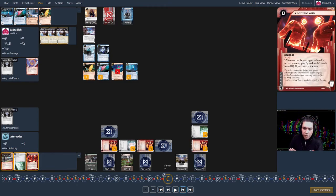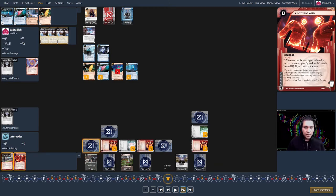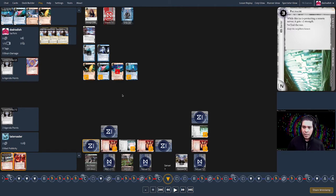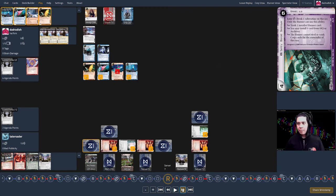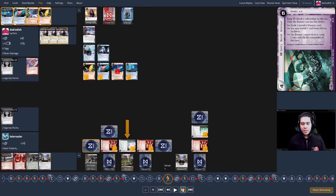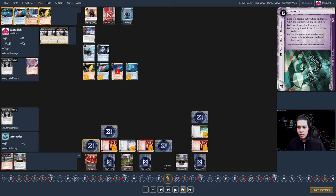Turn twenty feels like a potential scoring window to get into server twelve. The corp puts a Palisade over Archives — they noticed I was farming it — then draws twice without doing anything with those draws. I'm suspicious: could those draws be agendas? I run HQ, which is net positive with Zaya's ability — access a Clearinghouse in HQ, and unlike other times where I'm worried about money, I trash it and the Analytic Void I also see. I want HQ cleaner so future runs see more agendas.